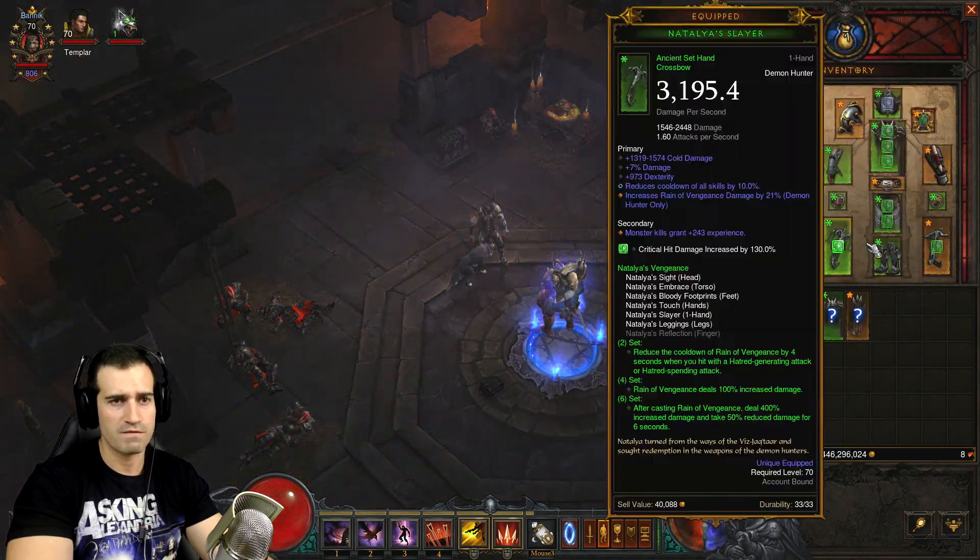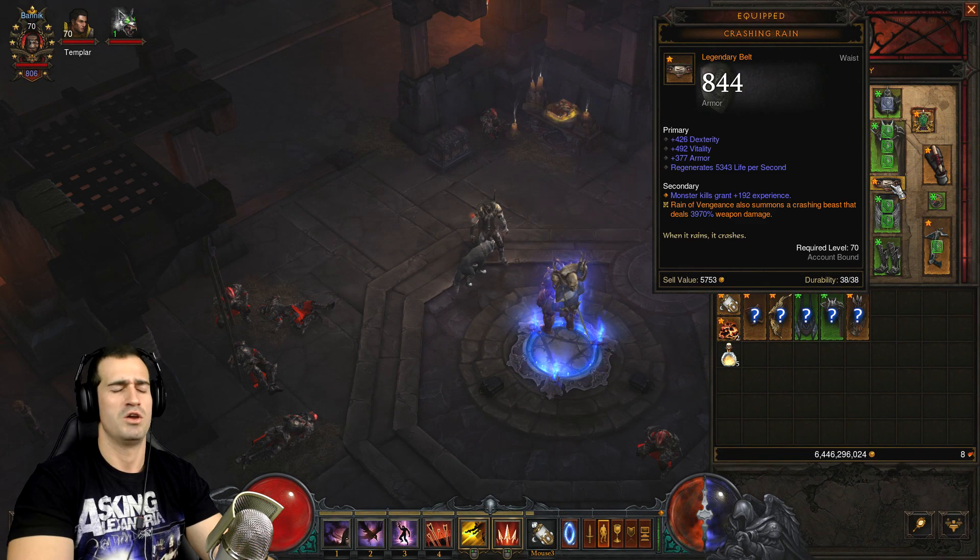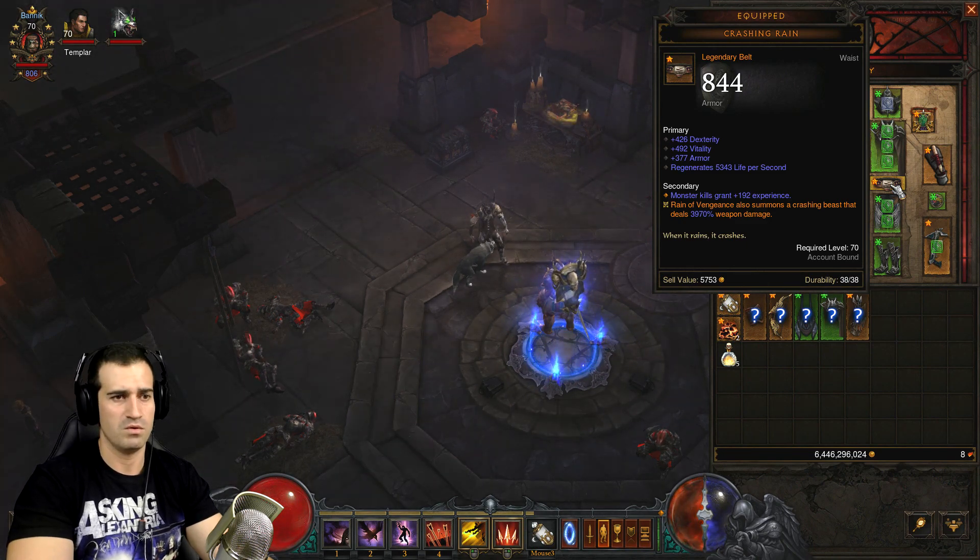That pretty much covers gear. Most importantly, the Crashing Rain Belt — this procs the Crashing Beast which deals huge damage every time you use Rain of Vengeance.